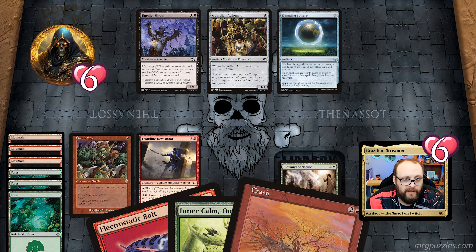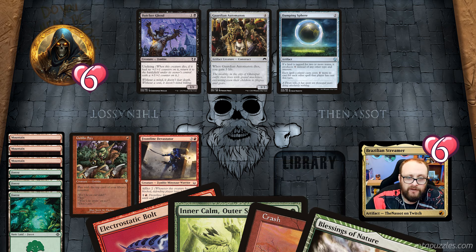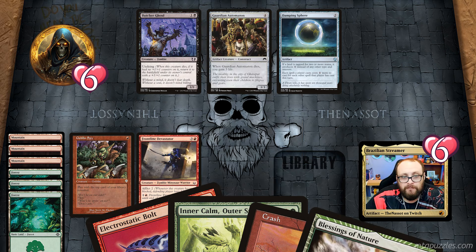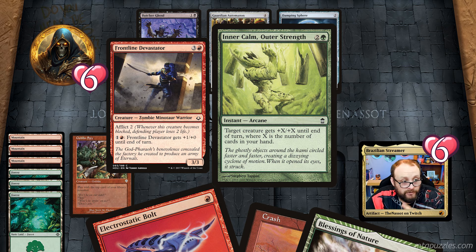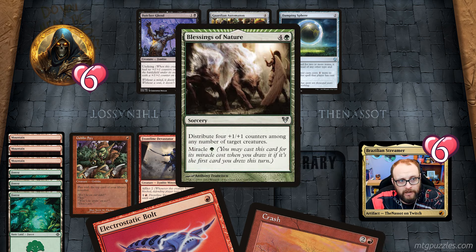Then I have Crash — you may sacrifice a mountain instead of paying Crash's mana cost to destroy target artifact. So I can probably sacrifice a mountain. Let me do a quick try at solving this. I draw Blessings of Nature, trigger the miracle, but before it resolves I cast Inner Calm, Outer Strength giving +3/+3 to my Frontline Devastator — so he turns into a 6/6. Then I let it resolve and cast the miracle, putting one counter on the Butcher Ghoul and three on my Goblin Spy, bringing it to a 4/4.